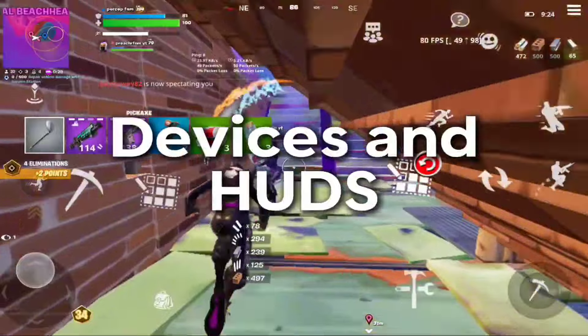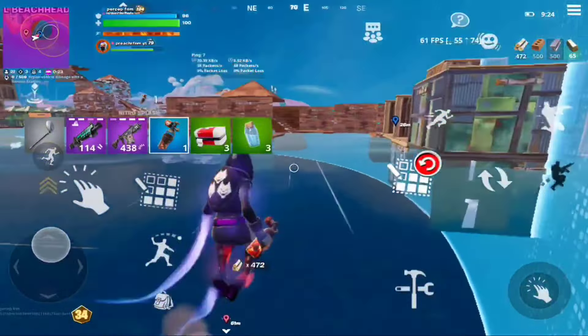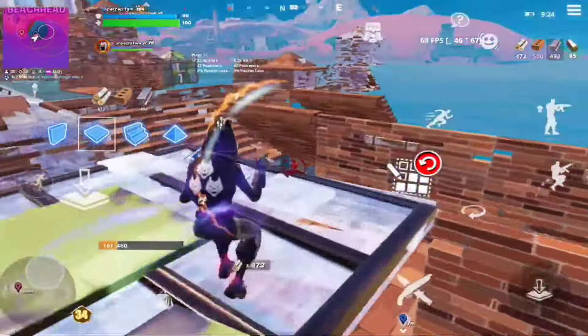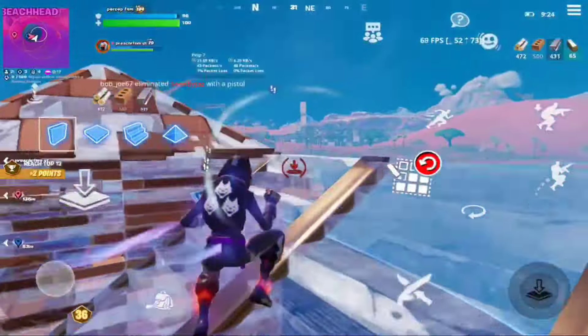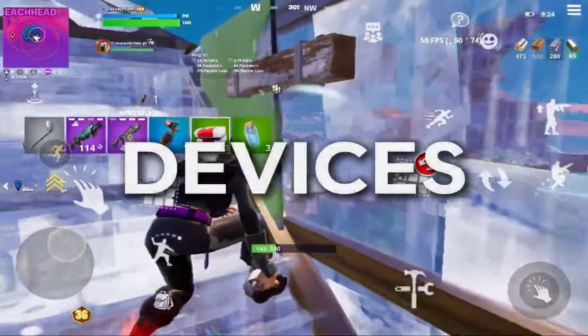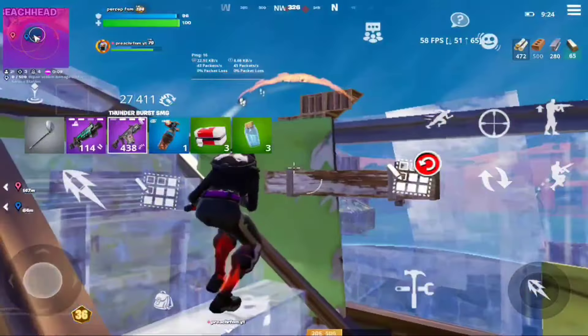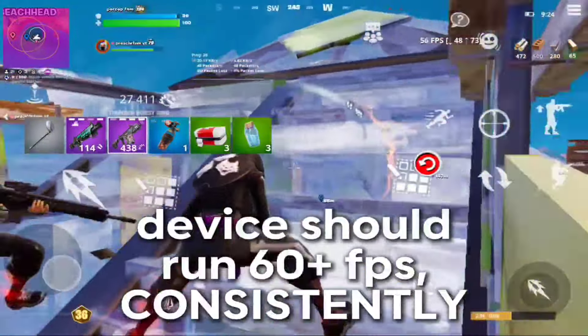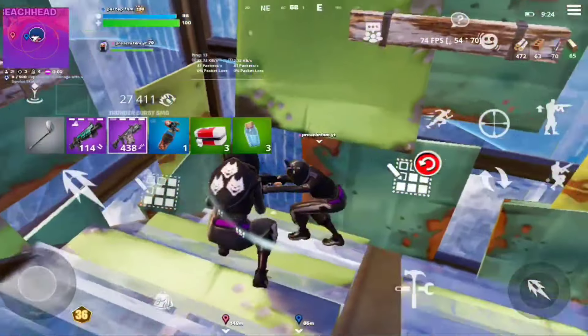While practicing and watching videos to learn are important, device and HUD are even more so. What you play on can make this process significantly easier, whether interpreting what's going on around you or being able to react through aim, builds, and edits. If you really want to compete on Fortnite, device matters.